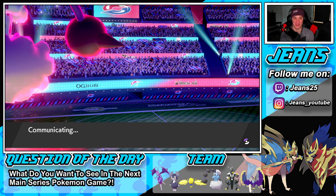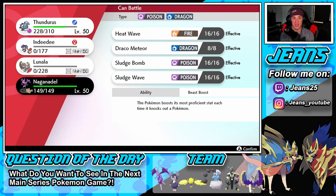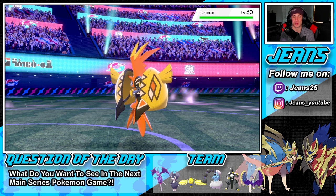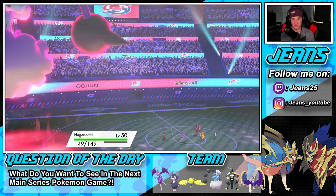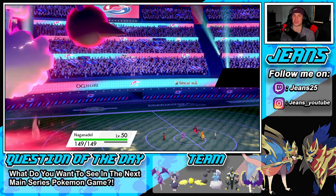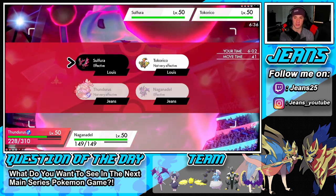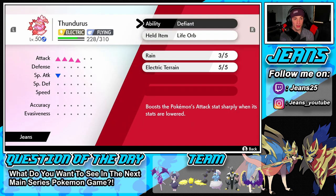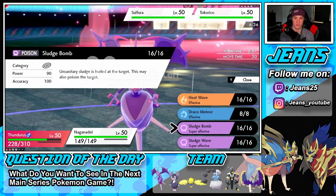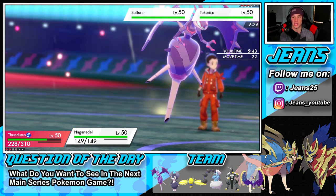His final two Pokemon are revealed — Tapu Koko comes out. Naganadel is going to come in and since Tapu Koko is Fairy type, I need to choice into a Poison move. I'm going for a Speed advantage here — look at our stat at plus four, it's gorgeous. Choosing Sludge Bomb or Sludge Wave — Sludge Wave hits both, so I'll go Sludge Bomb over on Tapu Koko.